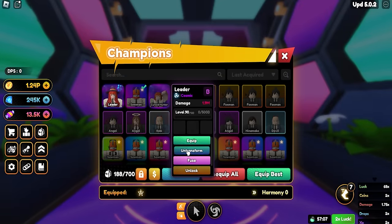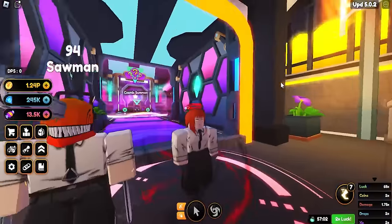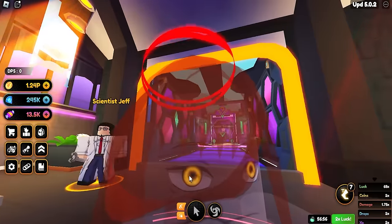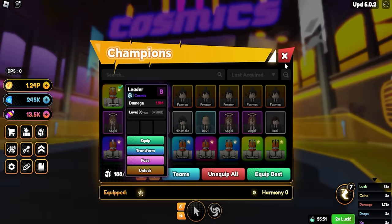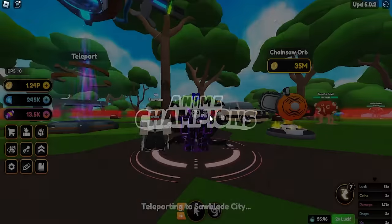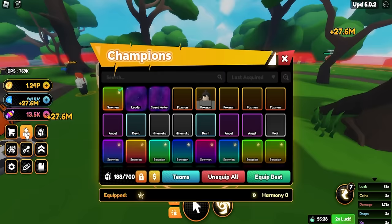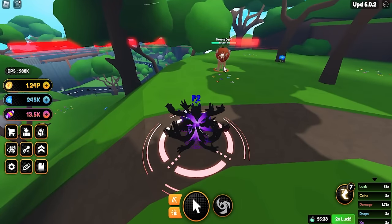Machina looks so good - she has an aura too. Look at her face; her eye has a little cosmetic effect to it. Let's test her out quickly. Going back to Saw Blade City, equipping her gives 1.9 million damage. Not bad!